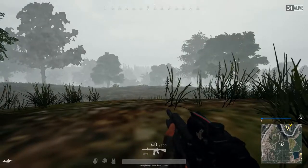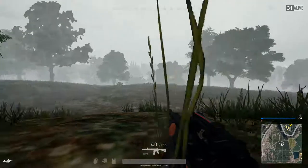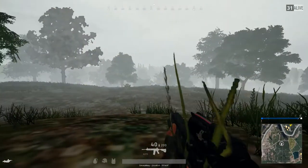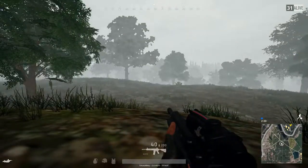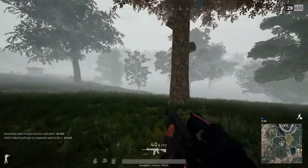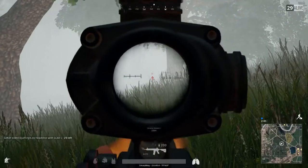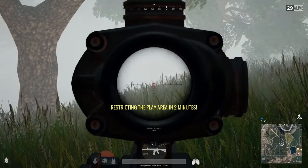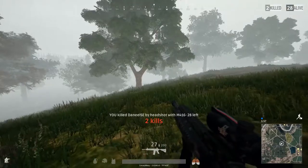We go prone. Patience is the virtue here — we're just going to wait for him. It's really tempting at this point just to get up and run for him. No noise. There he is. Get some good shots down on him. Headshot — got him. A few more for good measure. Not the greatest shooting, but a kill. Let's go see what we get.